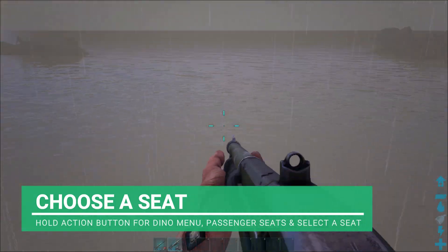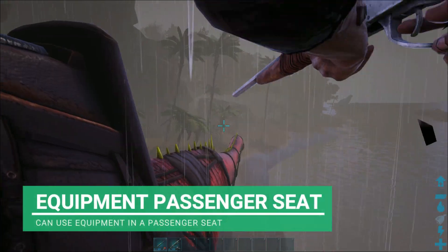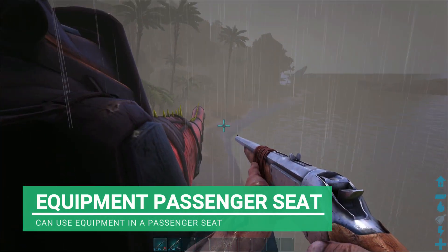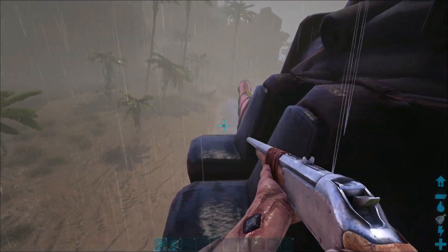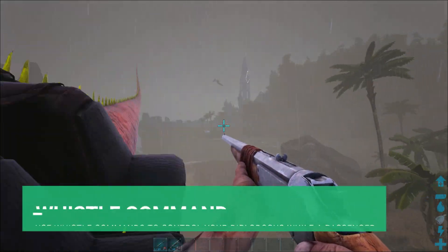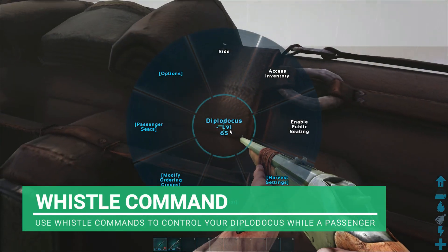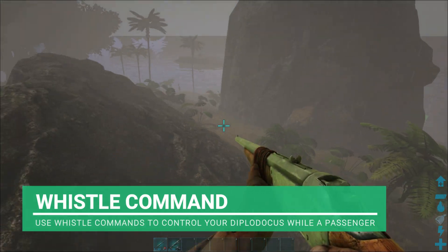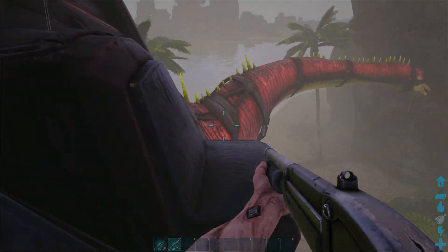From the passenger seats you are able to aim forward and shoot, and you can shoot from either side. You do have to get out to change sides though. You can also issue whistle commands as normal. If you want to face a different direction you'll need to board the correct side. This is basically a bus for you and your tribe mates.